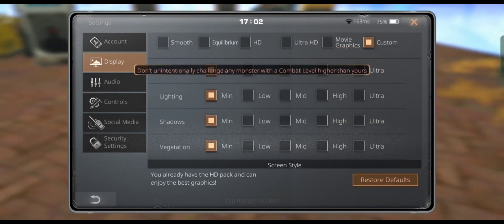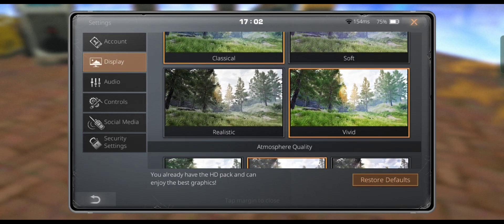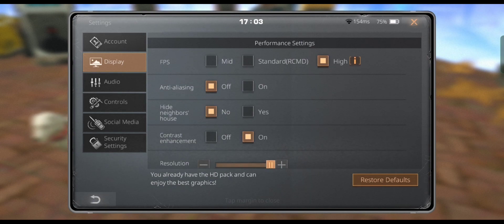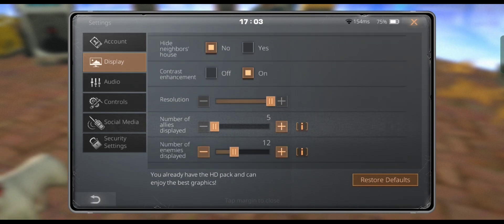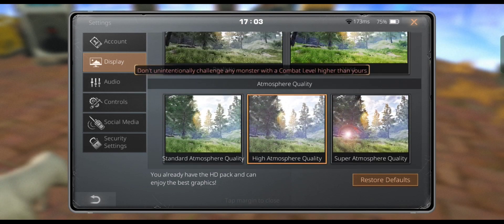These are the display settings: everything is set to low, the screen style is classic, atmospheric quality is high, FPS is set to high, anti-aliasing is turned off, contrast enhancement is on, and the resolution is all the way up.